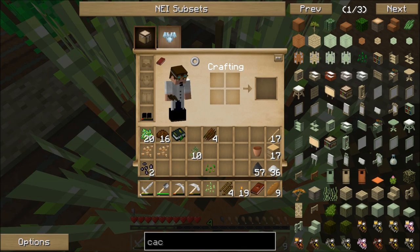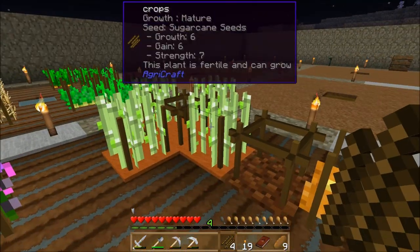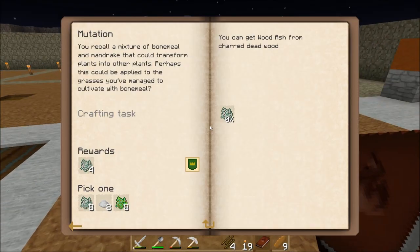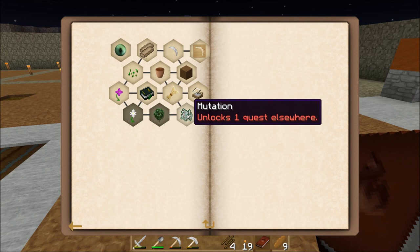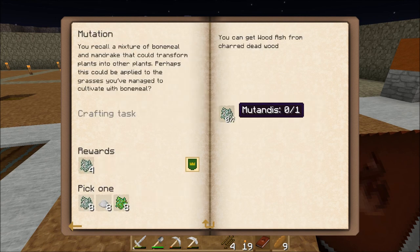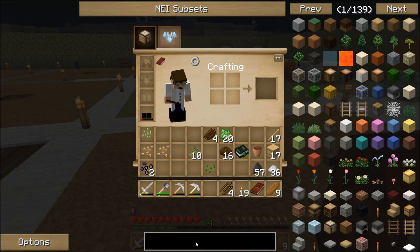Now I've got a cross crop between a pumpkin and a sugar cane. I should in a little bit have a poppy, or a chance of a poppy anyway. That one really went fast — sprouted right away. Let that work, then get back in here to the quest. Mutation quests — I need to make some Mutandis. That recipe is of course changed in this pack.